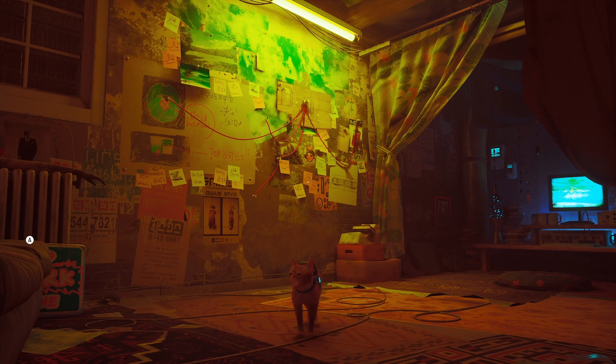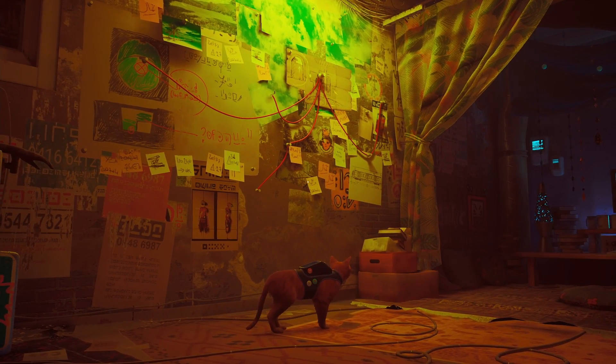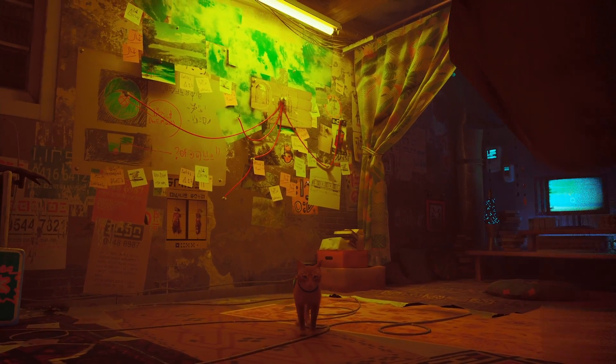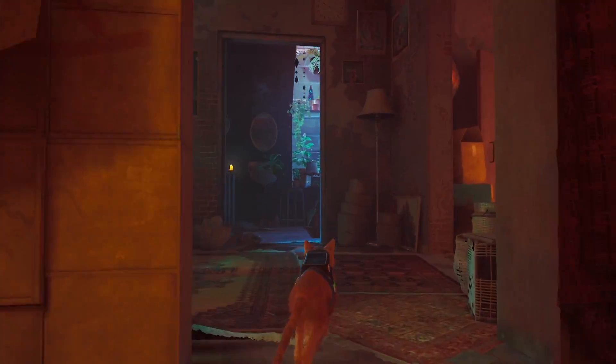I'm going to show you how to solve the puzzle with Clementine's note that she leaves. You go up here and get this note — if you're at that part of the game. It's already been consumed, but basically it wants you to look at four things in her apartment.